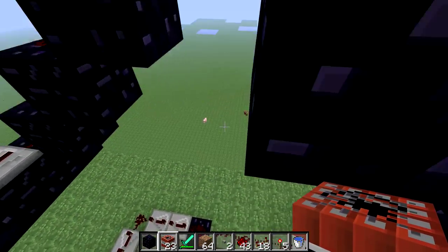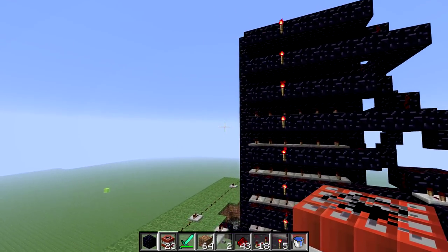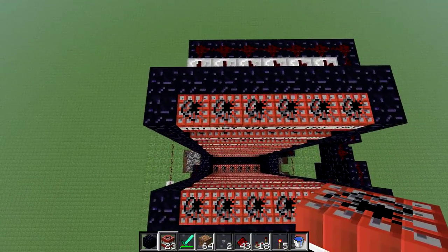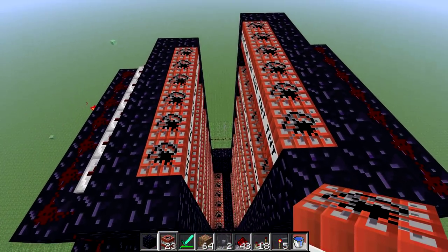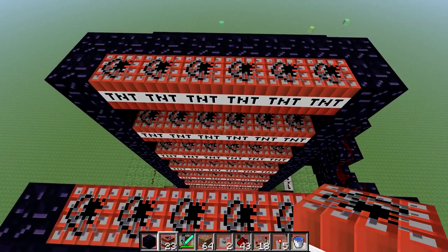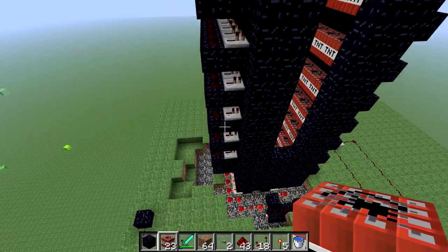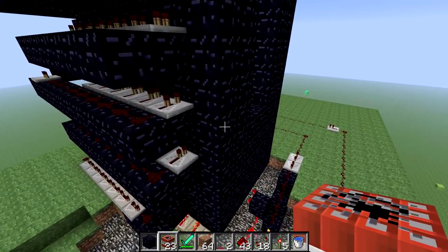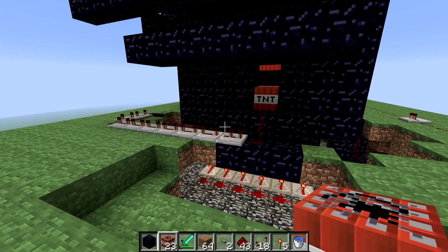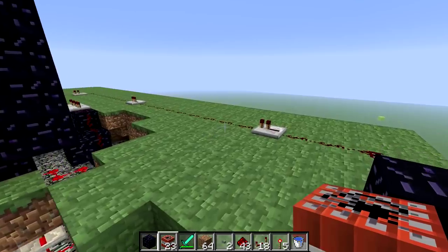I've searched TNT cannon and haven't found too many results other than a standard TNT cannon, and I've never seen anything like this. There's 17 rows, I believe, and it's 6 wide. They all drop to the bottom to fire out one piece of TNT on a timer — it could probably be set up a little bit better, but it's not.